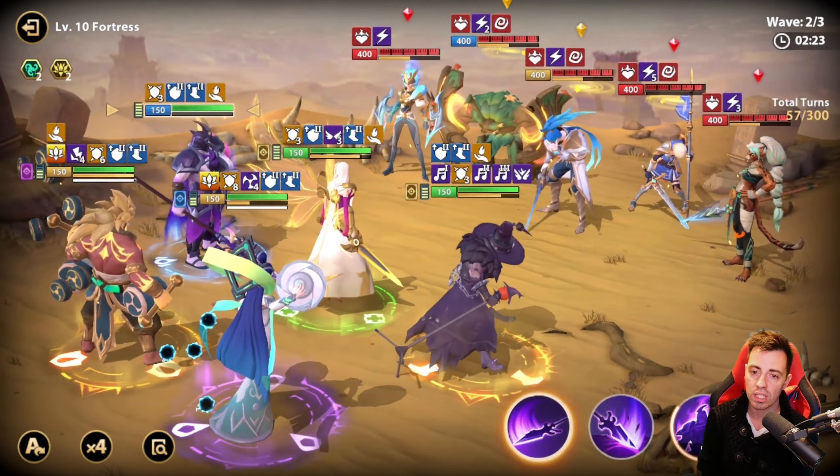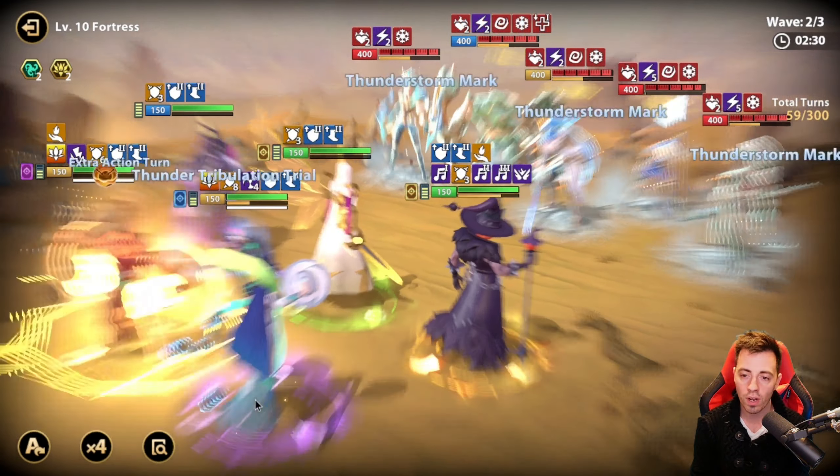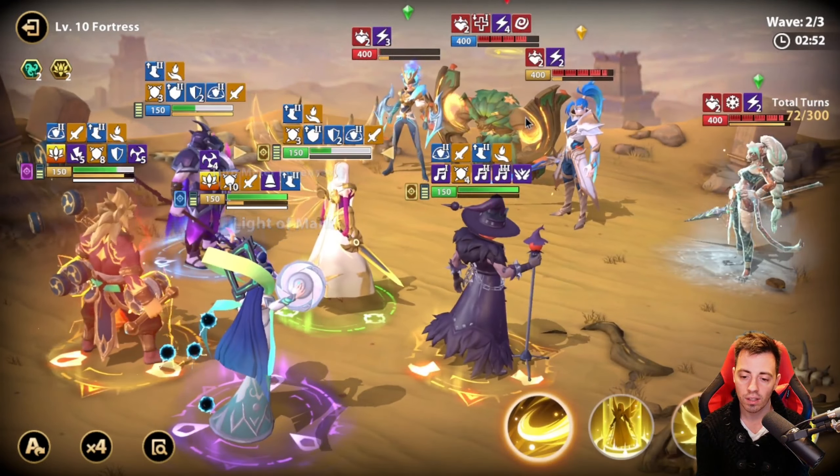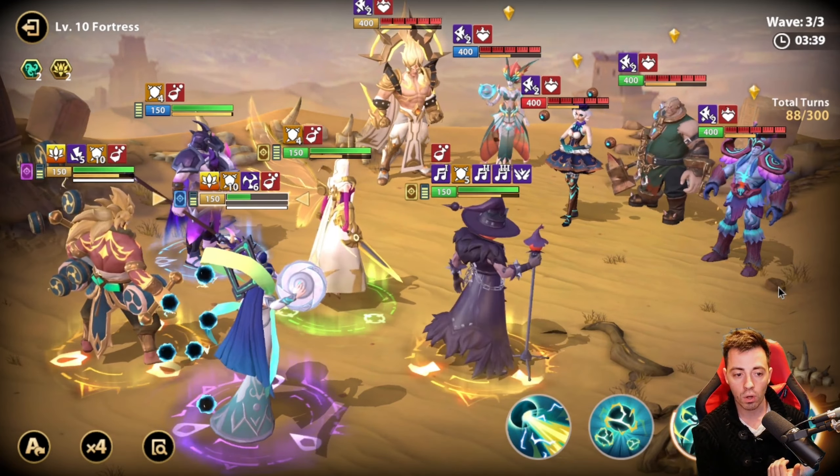Really efficient. Save your cooldowns at wave transitions otherwise you are going to fail on the second or third wave — that's why every team I'm showing is manual. On the next wave it's even faster. 50 turns only to clear the first wave. Indra one-shots Catherine so she won't heal enemies. I can almost one-shot another enemy with only two thunderstorms on him. Just repeat and cycle your skills, one-shotting them one by one.